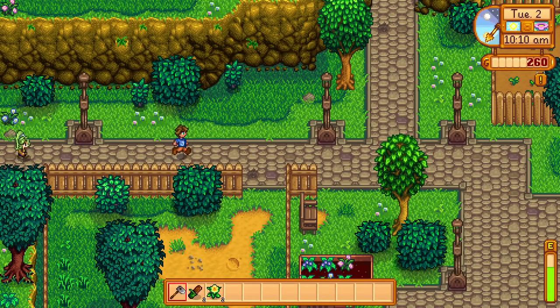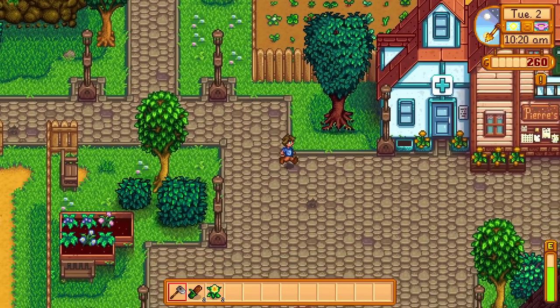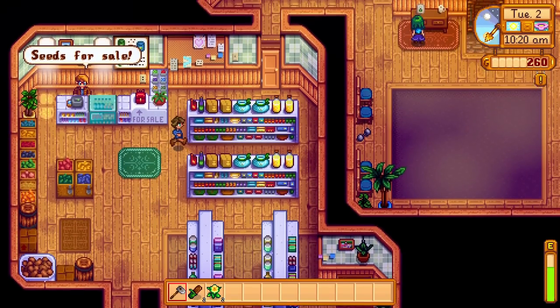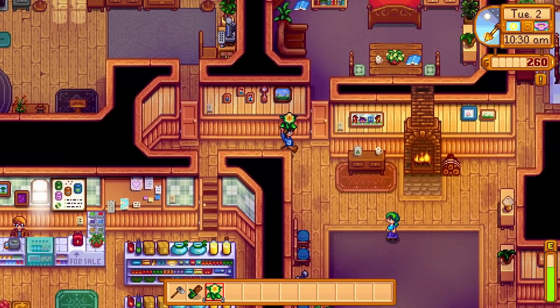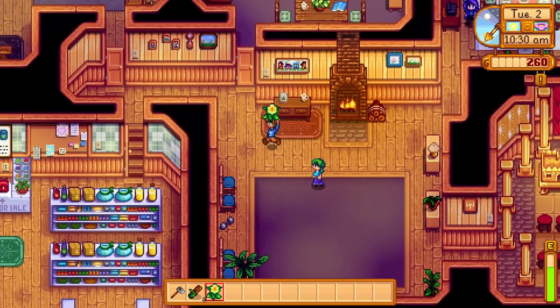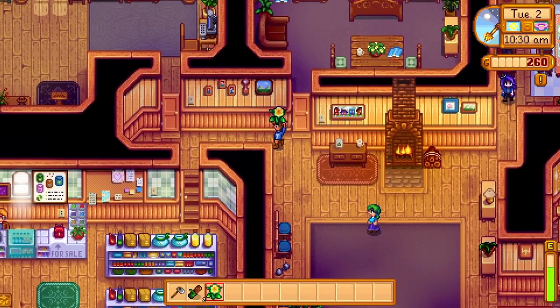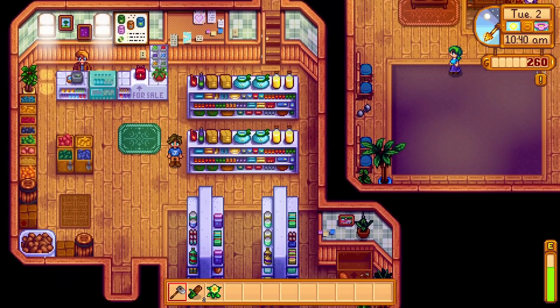It's Tuesday, a great day to visit Pierre's store since everyone should be there exercising. We head in and could buy more seeds if we wanted to. We give Caroline another flower but she's not very interested. We spot Abigail heading out and Evelyn welcomes us to the community.